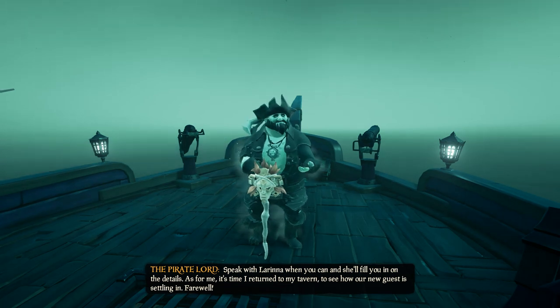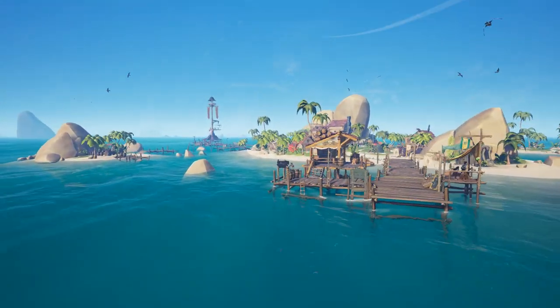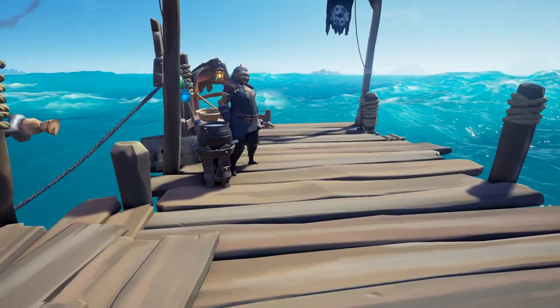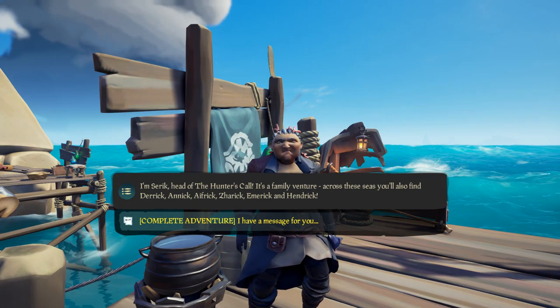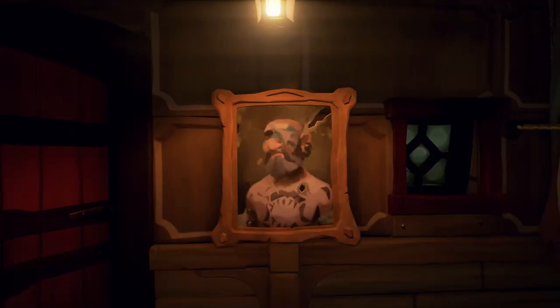Then you'll get teleported to one of the stone arches just outside one of the outposts. Turn your ship around, head to the outpost, and talk to Lorena. Hit Continue Adventure. Lorena will give you a note from Merrick to Sherrick. Then you'll have to sail to Northstar Seapost and deliver that note to Sherrick. Once you get there, deliver the letter, watch the final cutscene, and you are done the adventure — you should have the Hunter's Riposte Memento.